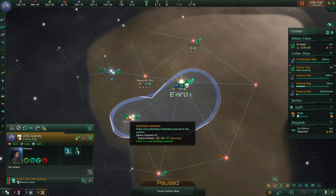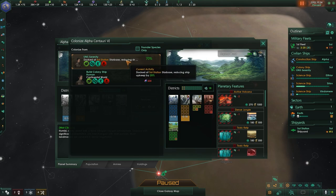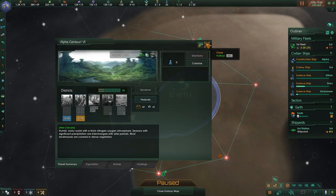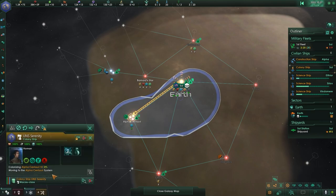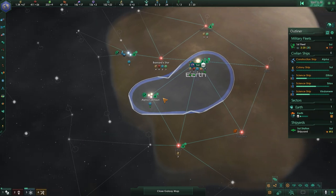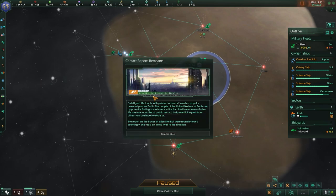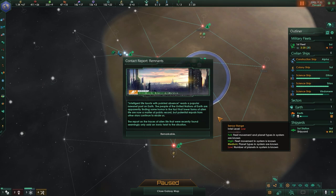I didn't even notice my colony ship was completed! Let's go ahead and colonize this world — it's named Rain, interesting name for a colony, but we'll go with it. It's going to take six months to get over there. That's one of the reasons I like building colony ships early — you can have them already en route. Intelligent life taunts with pointed absence, reads a popular newsnet post on Earth. The people of the United Nations of Earth are finding some humor in the fact that lower forms of alien life are now a matter of public record, but potential equals from other stars continue to elude us.